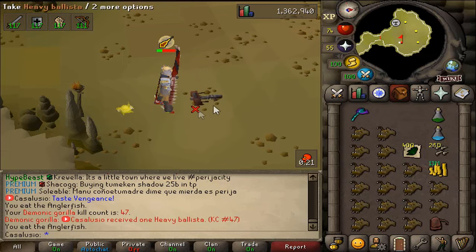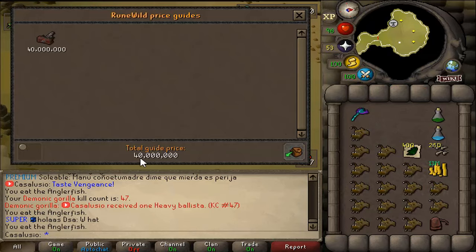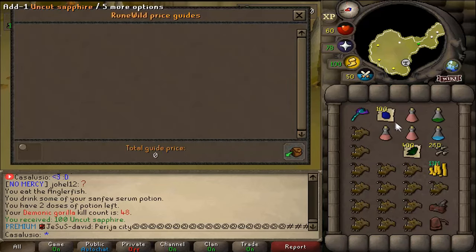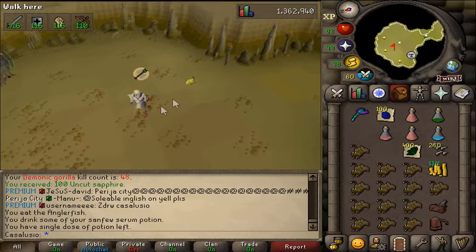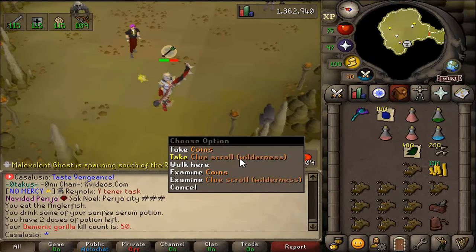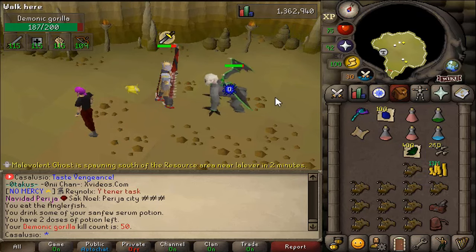Oh yo, let's go — heavy ballista! Yes baby! Let's price check this bad boy — 40 million! Nice, nice, nice, we'll take it! Yes! Okay, uncut sapphires — let's price check everything, 1 million, not bad. Yeah, I got that heavy ballista and look at everyone coming over — what the hell bro.